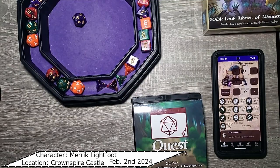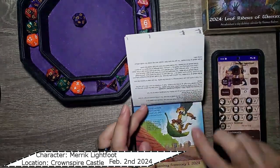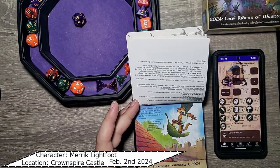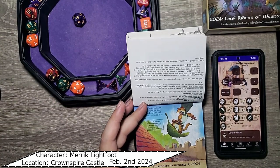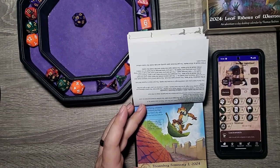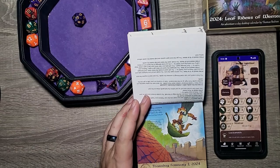Hello everybody and welcome back to Sundial Games Quest Calendar 2024, the Leaf Riders of Renwood. If you remember, yesterday our good friend Merrick landed on top of the castle. However, he took a little bit of a fall there and cut himself trying to break in. If you missed out on yesterday, make sure you check the link above to catch you up to speed.